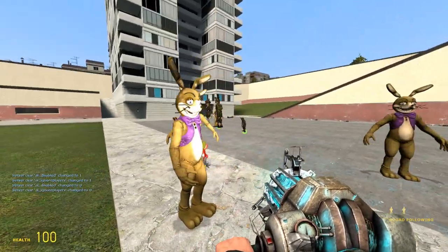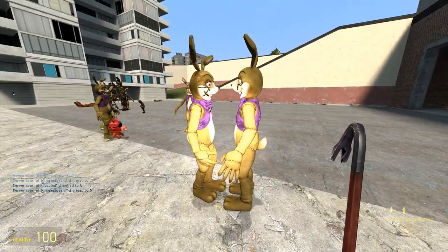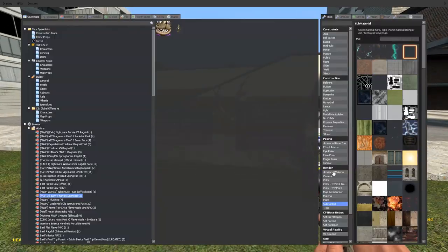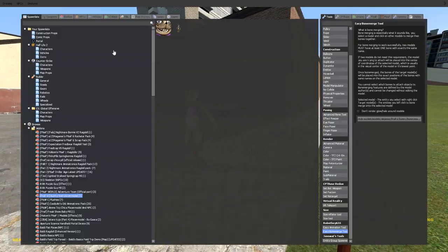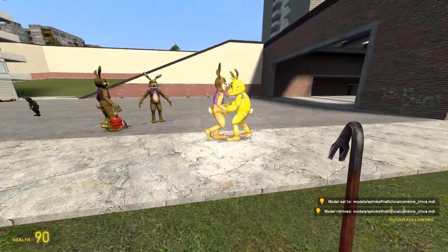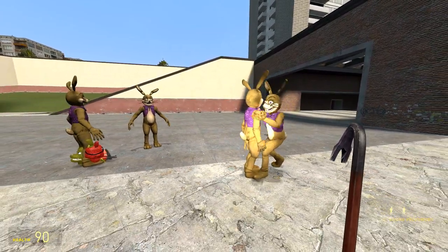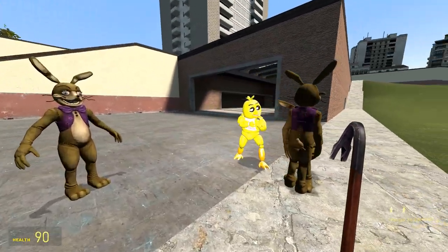Oh my god, what's wrong with you guys? They're not even fighting, they're just looking at each other like 'hello, are you me? Yes, I am you.' What if I do this — Bone Merge you with you, but if I change you to you... oh dude, it's Bunny Chica! Now they're gonna fight — bad Chica! Oh god, they're beating each other up. That actually looks kind of cool.